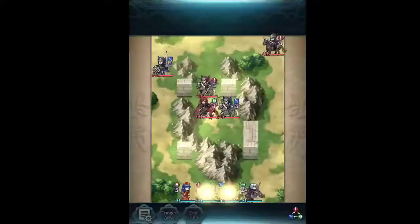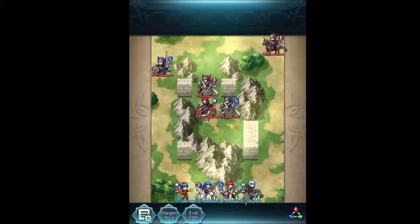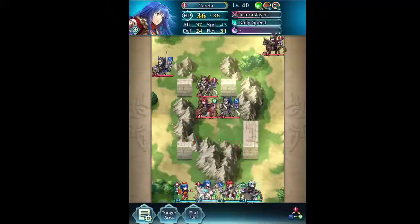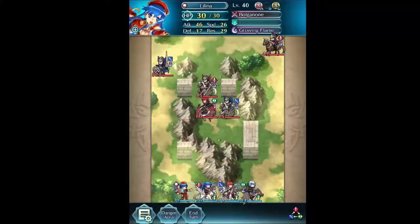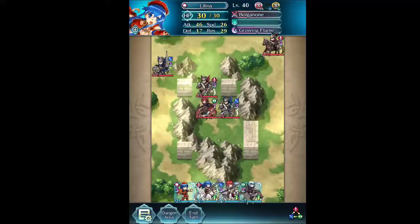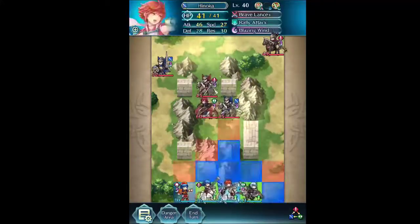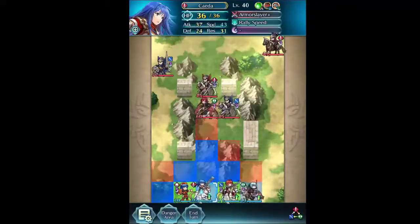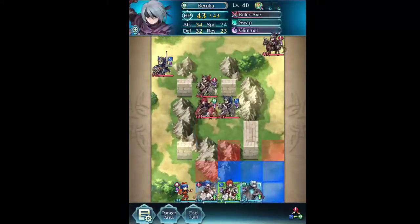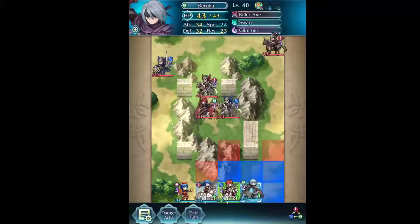I've gotten pretty close though. Before I go on, I guess I better describe the builds real quick. Everyone's level 40, of course. Baruka's four star, Liliana's four star, Hinoka and Keita are both five star. I did one inherit before I actually went into this match, that was on Hinoka - I gave her rally attack. Keita's got desperation, but that's not really going to come into play. I also inherited swap on Baruka, it was for a different strategy which failed terribly. So let's try not to mention that please.